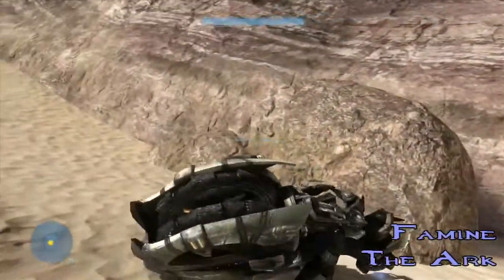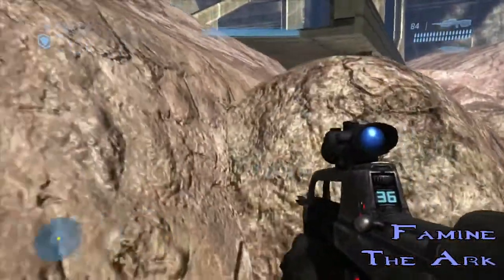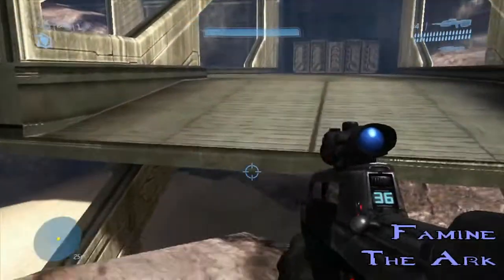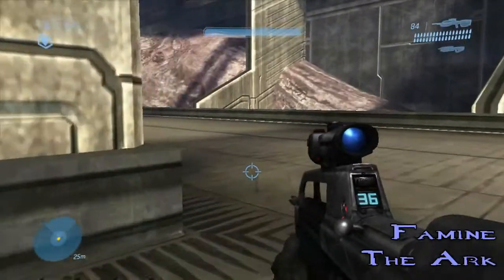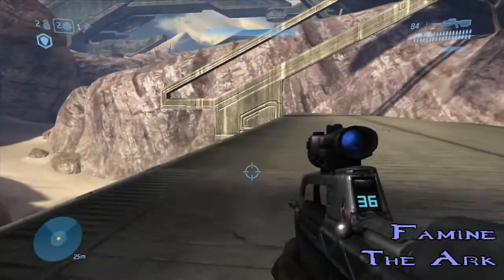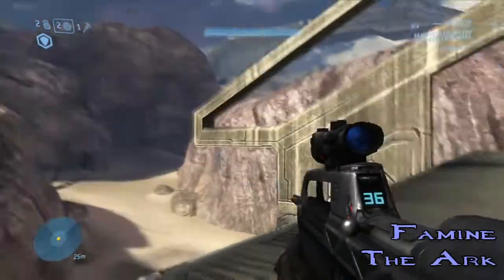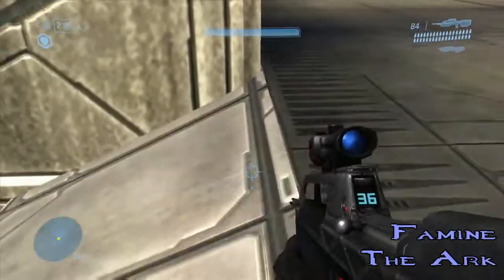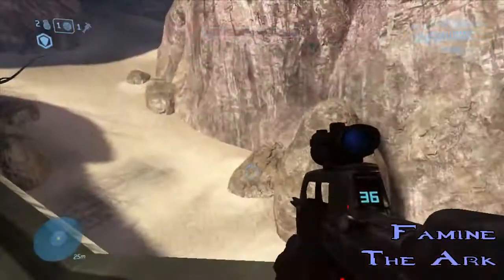This next skull is called the Famine Skull — a pretty weird skull. Every weapon you pick up will only have about half the ammo it normally would without the skull. This is located on the mission The Ark, near the second extension of a Covenant structure where you need to parkour over a rock to get on top. Multiple ways to get in here — you can do a crouch jump, a brute shot, or a grenade. I used a grenade, then crouch jumped up there and got it.